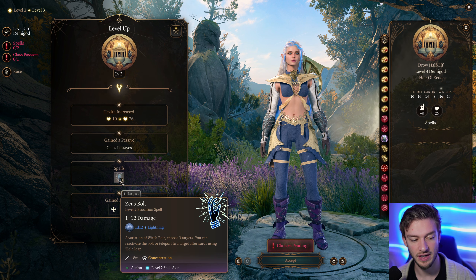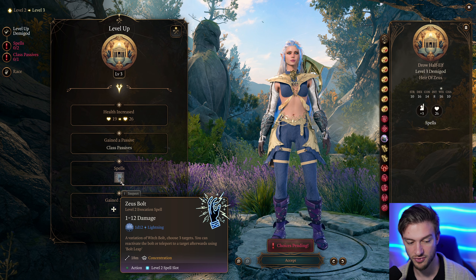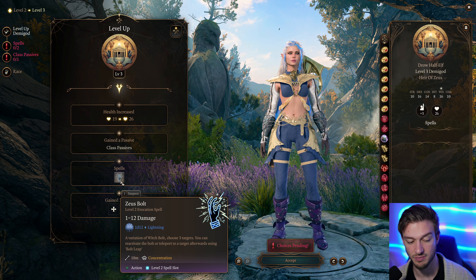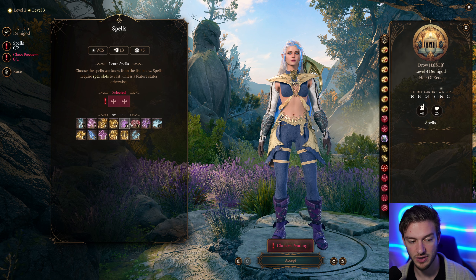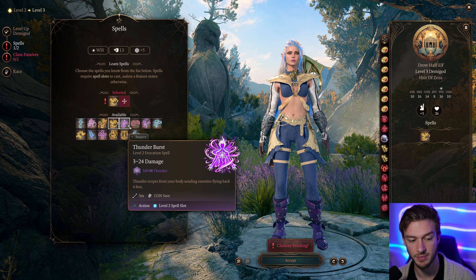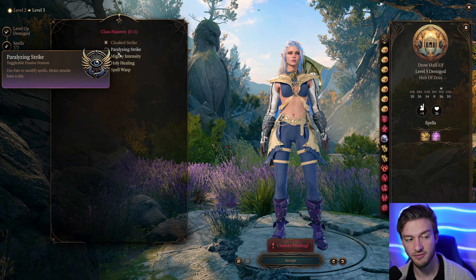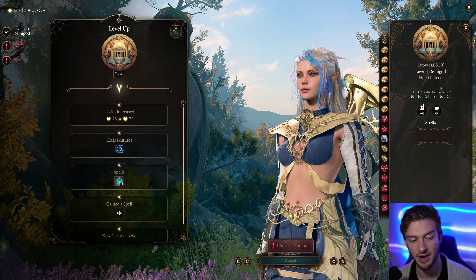At level 3, we get Zeus Bolt, which does 1d12 of Lightning damage — a variation of Witch Bolt targeting 3 targets. You can reactivate the Bolt or teleport to a target after finishing using Bolt Leap. We'll take Shield and Thunderburst — Thunder erupts from your body, sending enemies flying back 3 or 4 meters. And then for our next choice, we'll take Paralyzing Strike to potentially cause a creature to get paralyzed.